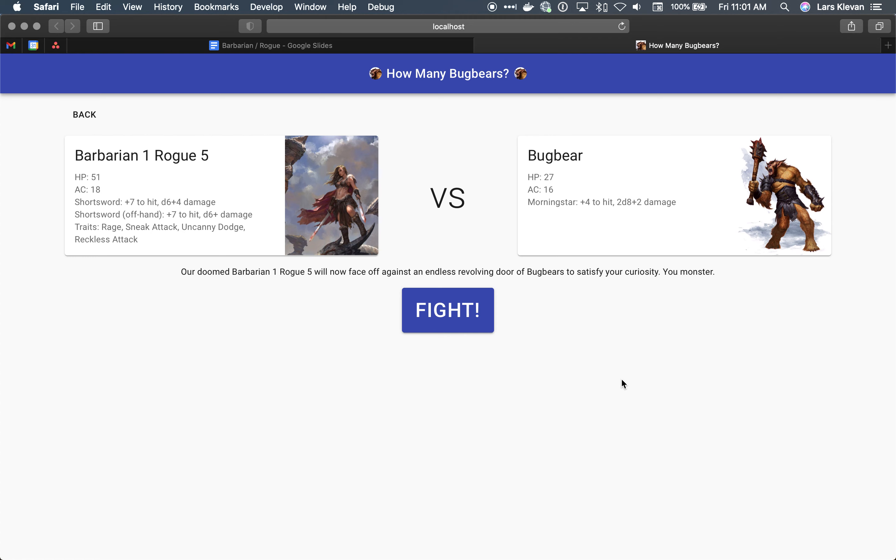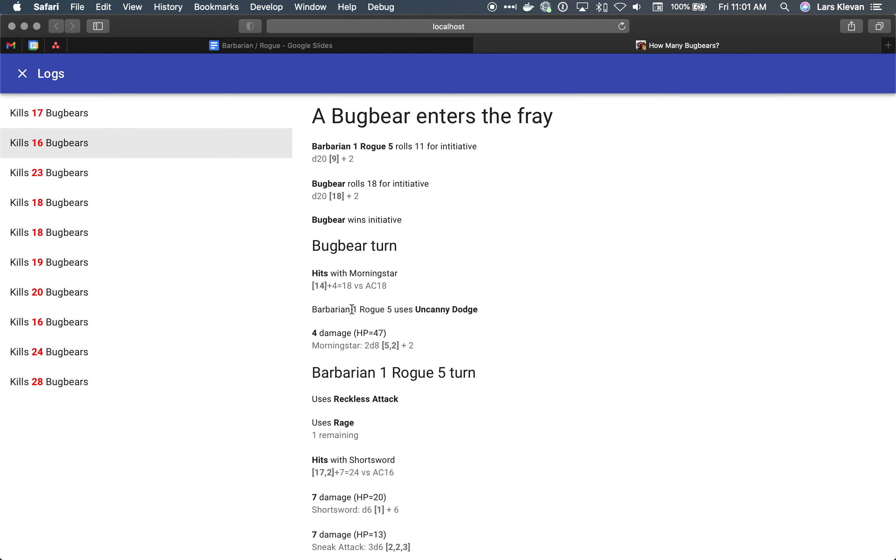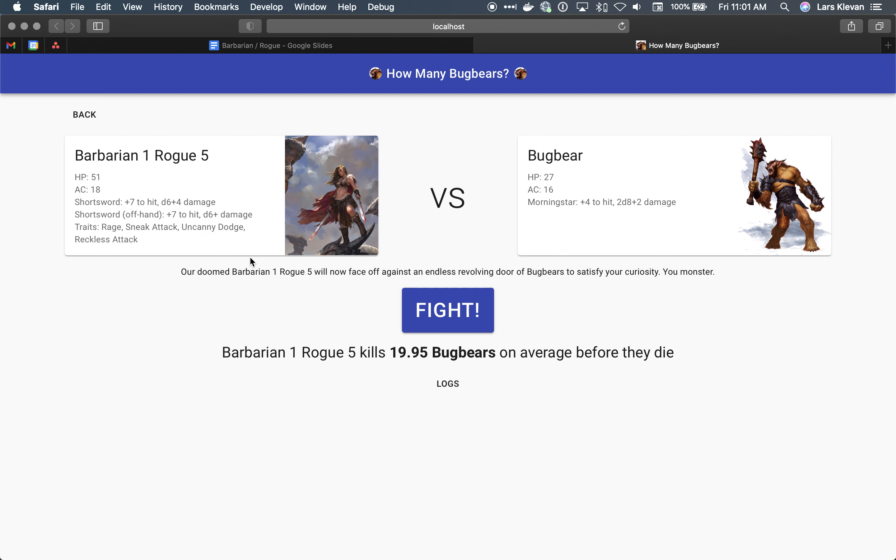But here's the big surprise for me: comparing barbarian 5 / rogue 1 to barbarian 1 / rogue 5, the barbarian 1 / rogue 5 actually performs the best. I think this is partly because of the setup where you're fighting one bugbear at a time — the MVP here is Uncanny Dodge. If you combine rage with Uncanny Dodge, you're taking a quarter of the damage with rounding down, which is really good. The downside is you're losing extra attack, but your sneak attack is more potent at 3d6, and with Uncanny Dodge you're taking a lot less damage. This build actually performs even better than the others.